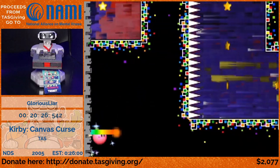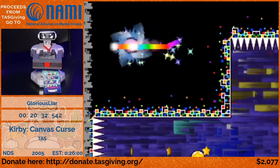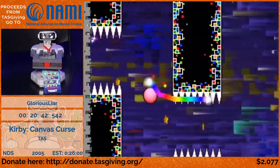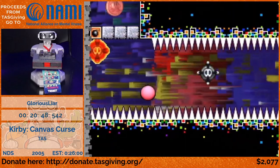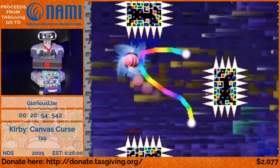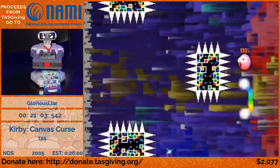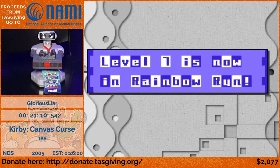Auto-scrollers are truly the bottleneck of this TAS. If there were some way to untether yourself from the camera lock — I haven't even tried to calculate how much time that would save, but it would be pretty ridiculous. This is already so much faster than RTA even given that RTA catches up on all the auto-scrollers. But this is no challenge for TAS — look at how close I can get to these spikes. And that's all the main levels.